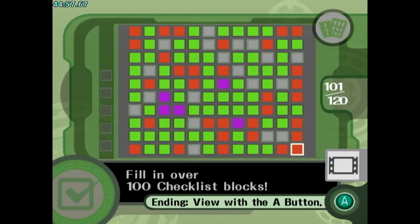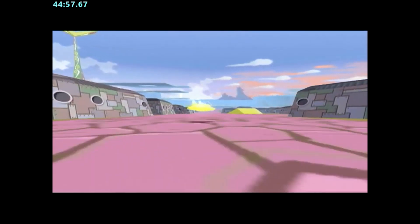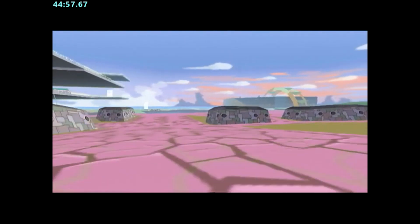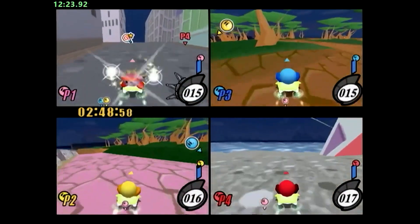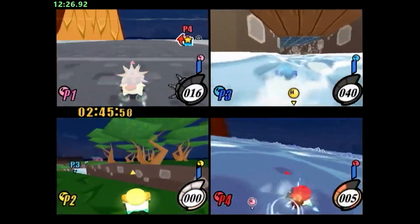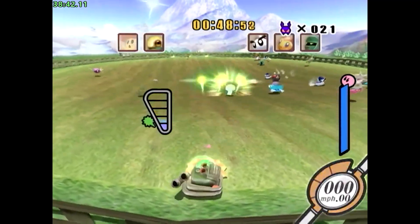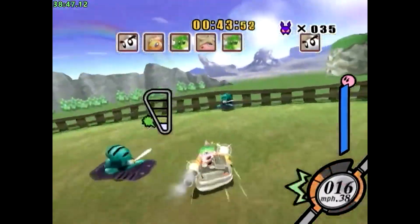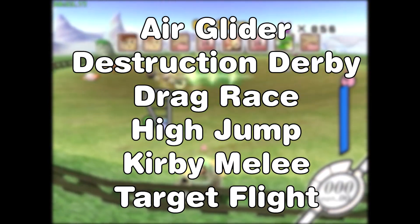City Trial Any Percent is defined as completing 100 out of 120 various objectives in the game's checklists. The 100th checkbox will unlock the credits for this game mode, which is how the category got its Any Percent definition. These objectives range from collecting a certain item to finishing stadium events in a certain amount of time. The bulk of the speedrun is spent in the city, as most objectives can only be completed there, and the other portion is spent completing stadium events seen after each city. Out of the 8 stadiums in the game, there are 6 that are absolutely required for Any Percent: Air Glider, Destruction Derby, Drag Race, High Jump, Kirby Melee, and Target Flight.